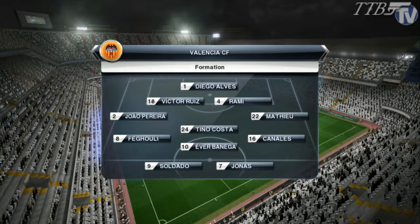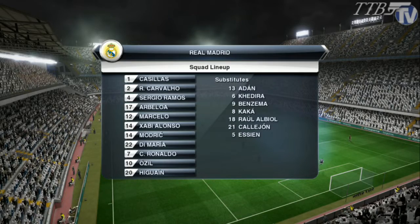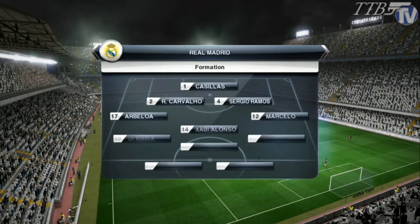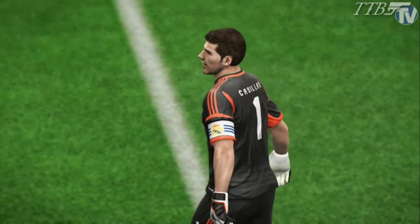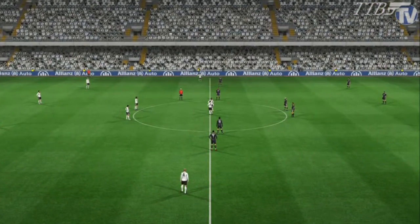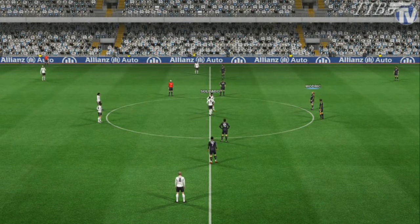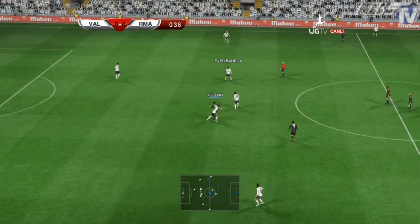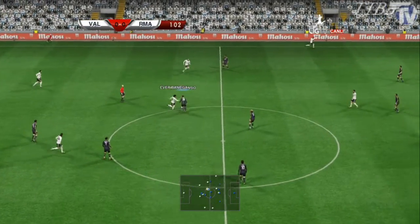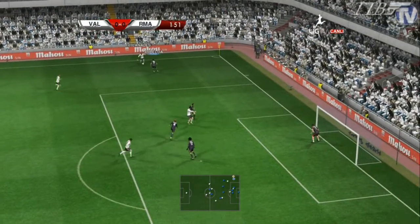Valencia will be playing a 4-4-2 with Soldado and Jonas up top. For Real Madrid, Ronaldo is at the moment on eight goals for the season — top scorer in the league — up front with Higuain, and Di Maria and Ozil back into the team. Those two, Ronaldo and Benzema with six goals, are the top two goalscorers in the league, with Benzema also having four assists for the season.